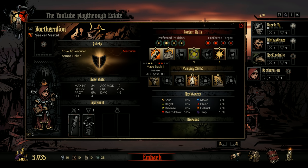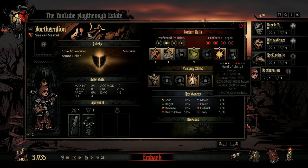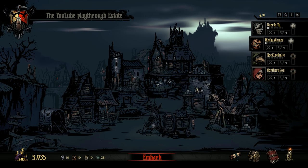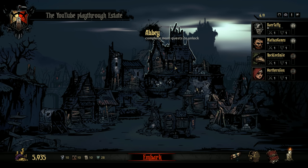Let's check out our Vestal abilities. We got Bash, Judgment which is a self-heal, Divine Grace which is a directed heal, and Illumination which gives more torches and debuffs enemies. For the Plague Doctor: Plague Grenade hits units at the back, Blinding Gas hits the back, Incision hits the front which is nice, and Emboldening Vapors is a buff to whoever we hit. We can unlock more abilities through the Guild once we complete more quests.